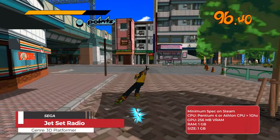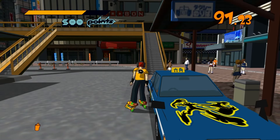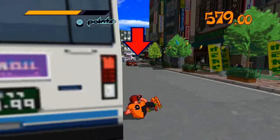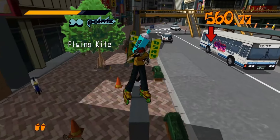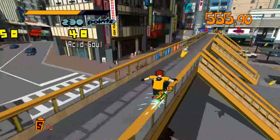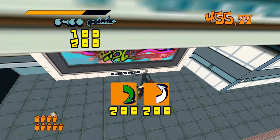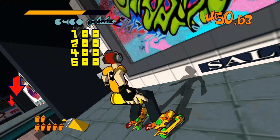Jet Set Radio is a vibrant and iconic action game developed by Smilebit and published by Sega. It is set in a futuristic version of Tokyo known as Tokyo-to. The game follows a group of rebellious skaters called the GGs, who use inline skates to tag graffiti, challenge rival gangs, and evade authorities. The game's cel-shaded graphics and upbeat soundtrack were groundbreaking at the time, drawing inspiration from Japanese popular culture and American hip-hop. The setting of Tokyo-to is filled with bustling streets, shopping districts like Shibuya and Shinjuku, and a corrupt conglomerate known as the Rokkaku group that controls the city.